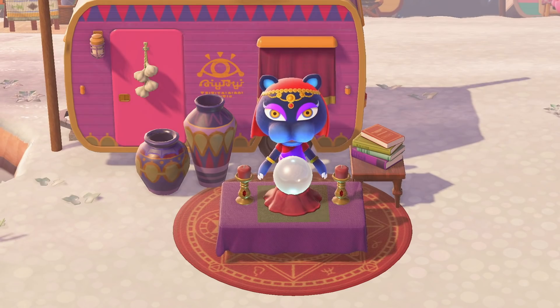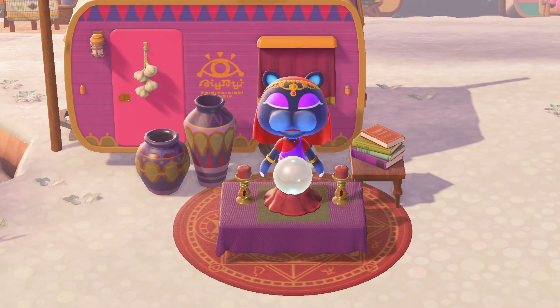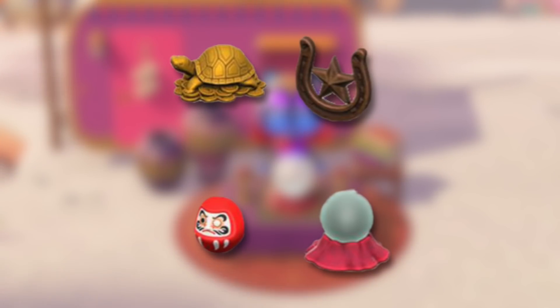For our first set of secret items, we're looking at Katrina, who will give you a fortune every day in Animal Crossing New Horizons. Sometimes she can give you a bad fortune, and if you want to purify yourself, Katrina will give you a special item in the mail. In total there are four exclusive hidden items only from Katrina: the gold turtle, the horseshoe door decoration, the mini dharma, and the power stone which looks like Katrina's crystal ball. These are a nice little incentive for getting bad luck. As of the 2.0.4 update, Katrina will also give you zodiac items, but these four remain exclusive to her.